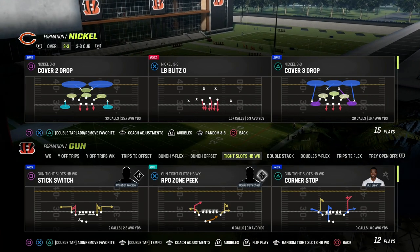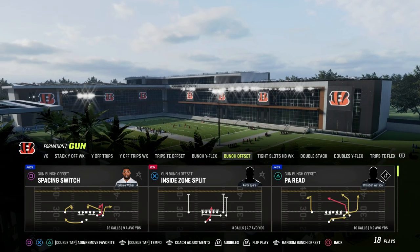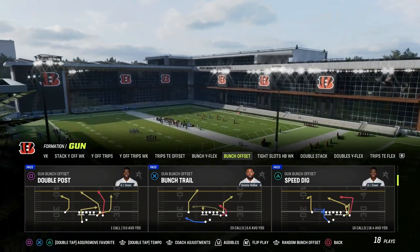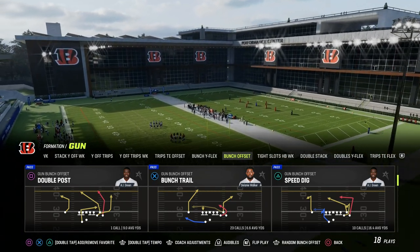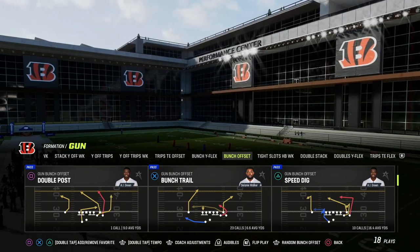In this video, I'm going to be showing you how to piece two concepts together to make a Madden 23 money play. We're going to be in the Colts playbook today for this play — Bunch Trail. It also has one of the best quick snap formations in the game in the Tight Slots Halfback Week, so this offensive playbook is very versatile.